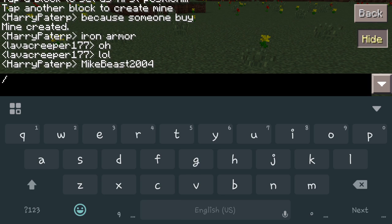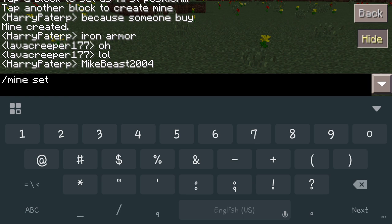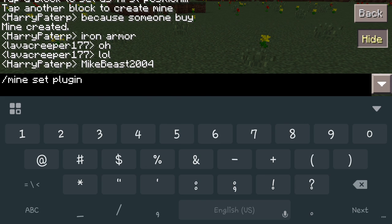Once you have that set up, you're going to do /mine set. You can make it a solid mine if you want — just do /mine set plugin and then add whatever the block ID number is. So 'one' would be regular stone.